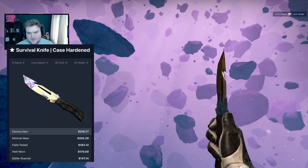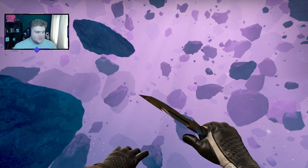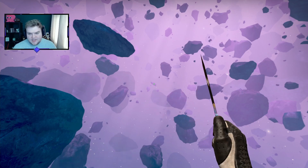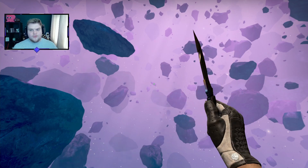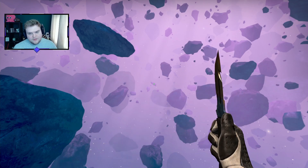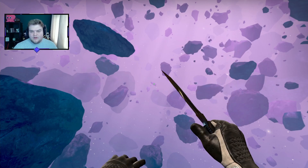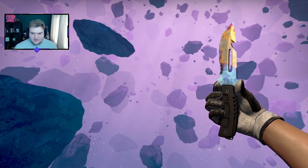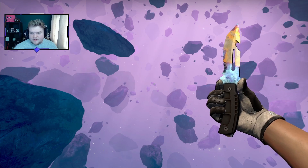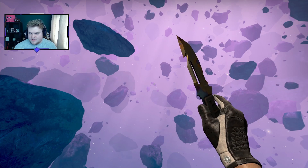Speaking of Case Hardens, I'm going to suggest it for the Survival Knife, which has a really cool draw animation where they flick it up and catch it. Case Hardens are hard to define because they come in so many different patterns — some people prefer it looking all gold or yellow, some prefer more blue, some like a mix on different sides or a certain wear on certain spots. In general, Case Hardened knives are very nice. This is also the rare inspect animation for the Survival Knife. Picking a pattern you like in Case Hardened for the Survival Knife with its animations is definitely worth it.